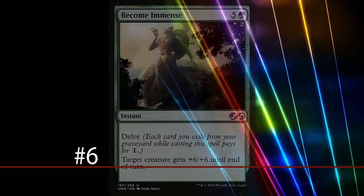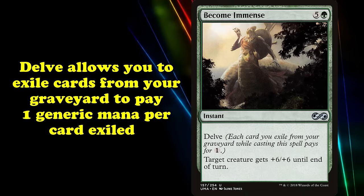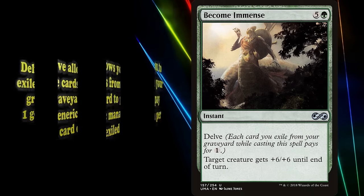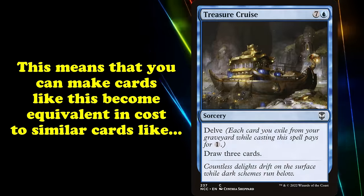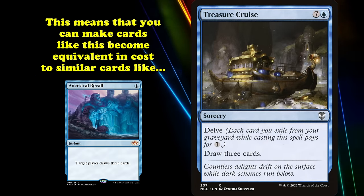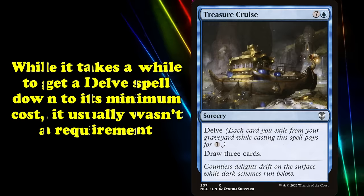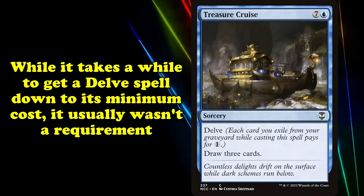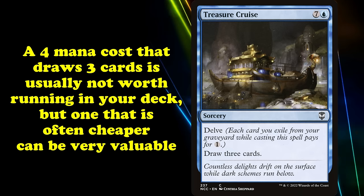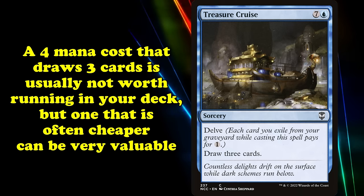At number 6 we have Delve. First appearing in Future Sight, Delve allows you to exile cards from your graveyard while casting a spell with Delve. Each card you exile this way pays for 1 generic mana of the spell's cost. This means that Treasure Cruise may cost 8 mana, but if you have 7 cards to exile with Delve, the card is essentially just Ancestral Recall. If that sounds at all overpowered, that's because it most certainly was. While it would take a while to reduce a Delve spell down to its minimum cost, more often than not that wasn't necessary. A 4-mana draw 3 is not generally worth running in your deck, but a 4-mana draw 3 that's often cheaper is quite good.